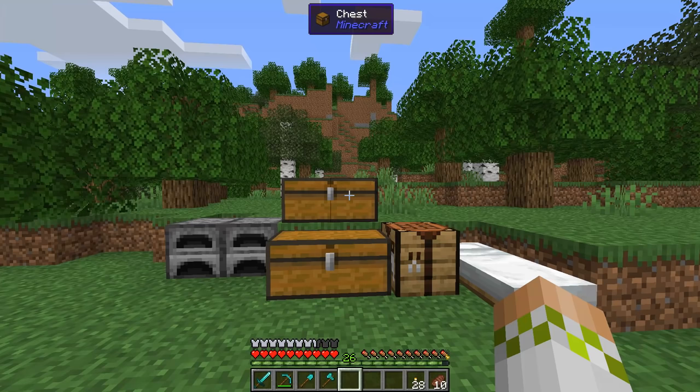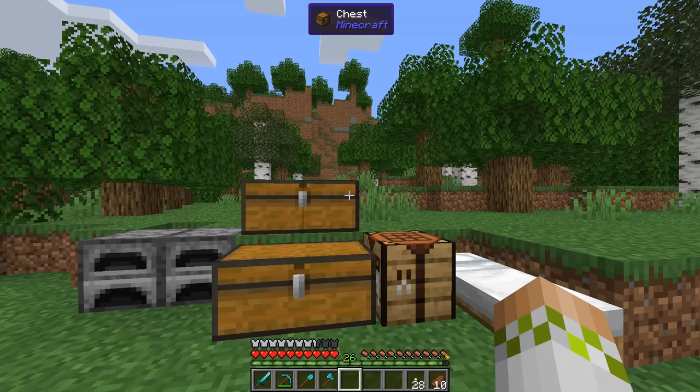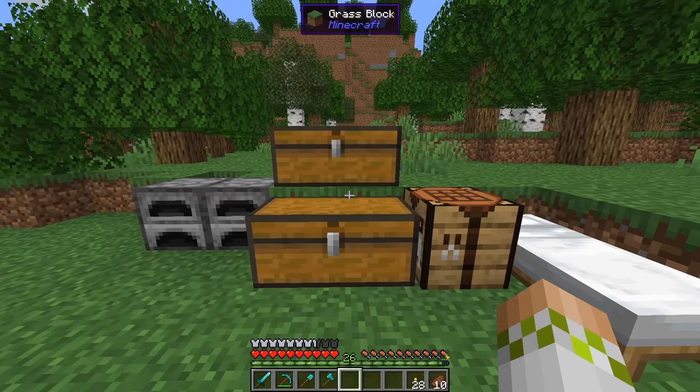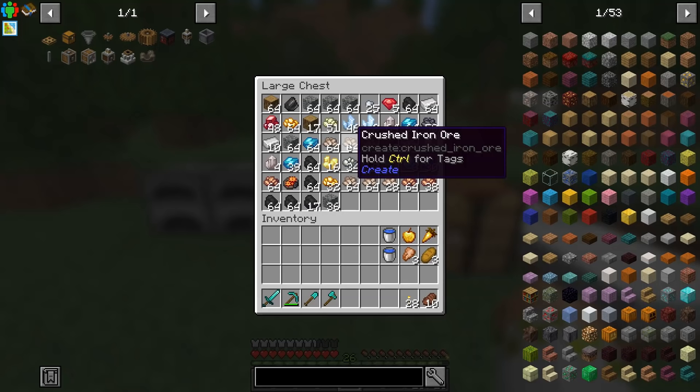Now that's enough rambling — we have a lot of work to do. I went out and did a bunch of gathering, hence the iron armor and full set of diamond tools. This chest contains all the things I'd consider valuable right now: mostly ores, andesite, cobblestone, and similar. Unfortunately crushed iron ore only turns into three nuggets, so that's another part of the pack that makes you want to pull your hair out.